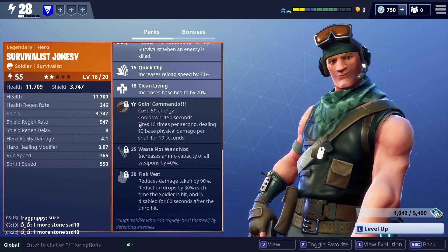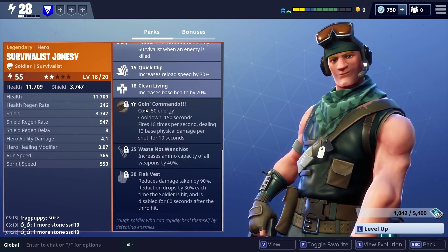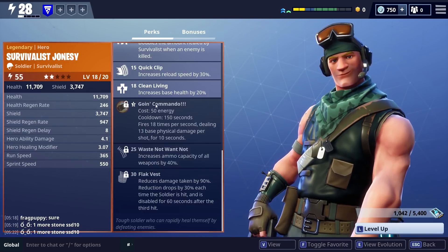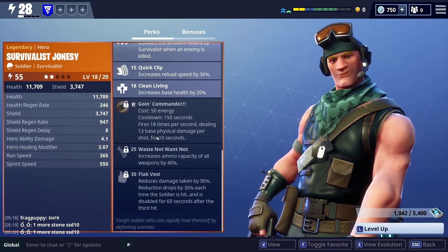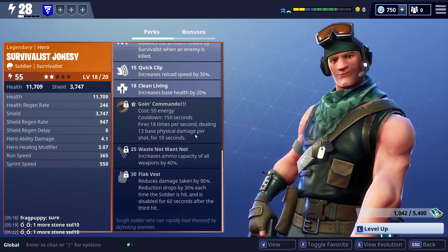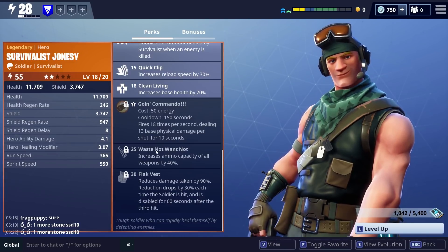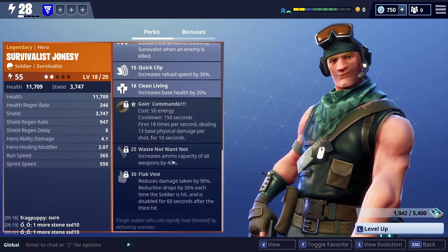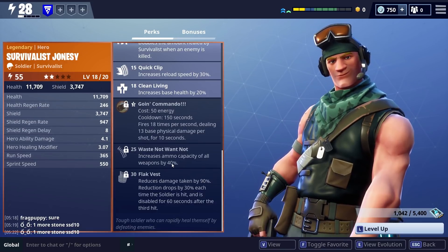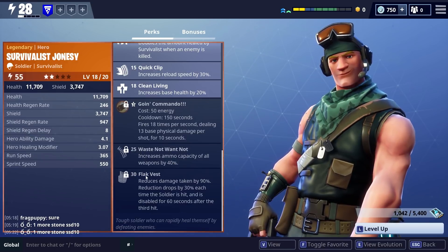Clean Living increases base health by 20 - no problems there. Going Commando fires 18 times per second dealing 13 base physical damage per shot for 10 seconds - I'd never have any qualms with Going Commando. And Waste Not Want Not increases ammo capacity of all weapons by 40%, so you can keep firing, which is absolutely huge.